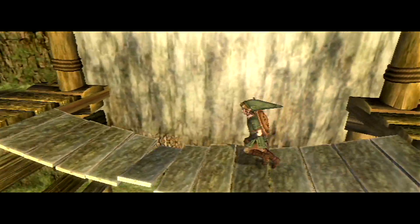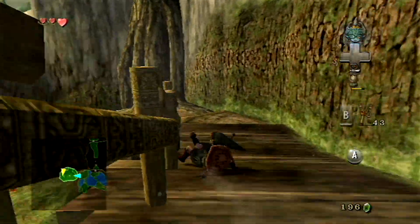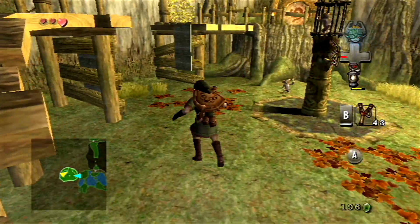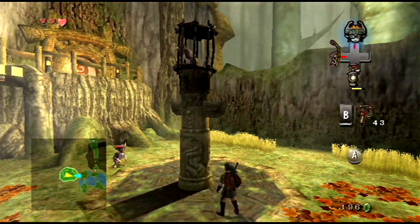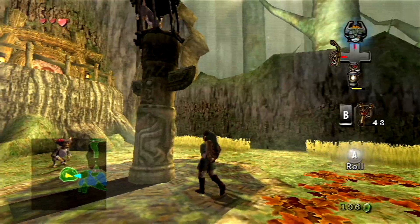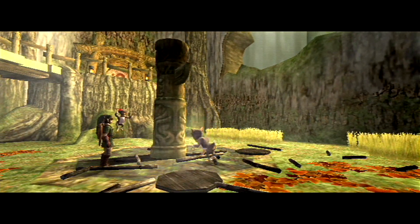Freeing this monkey should be pretty easy. As soon as you go across that bridge it will break — it's a scripted event, you can't even jump off to the side. To free the monkey, just roll into the cage and roll into it two more times really quickly, and bam — it'll fall down and he'll break out of his cage.